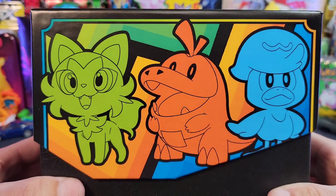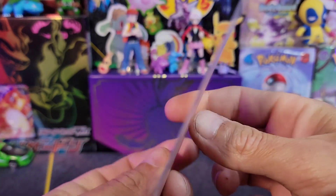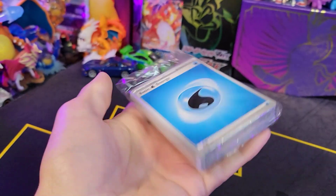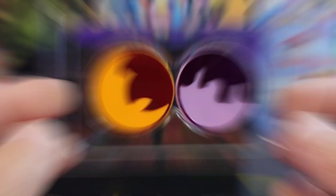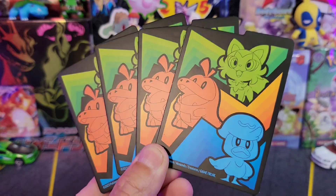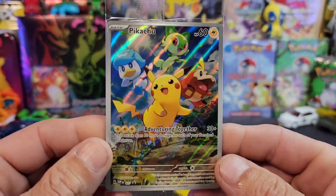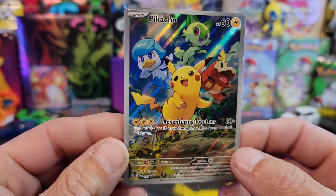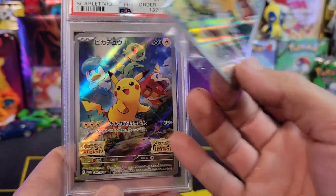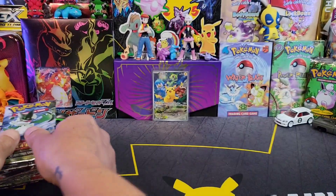Let's take a little 360 of the box — got the nice Gen 9 starters on there. For the regular Elite Trainer Box you end up with nine booster packs, 65 card sleeves featuring the three starters which looks really nice, a brick of 45 energy cards, six damage counter dice, one competition legal coin flip die, two condition markers, four dividers with different artworks on both sides, a code card for online, and then this sealed Pikachu promo — probably one of the best promos of Scarlet and Violet so far with the three starters.